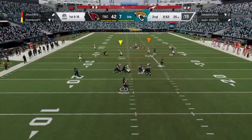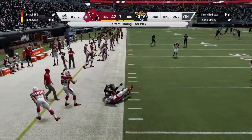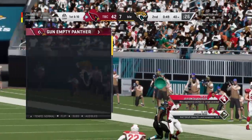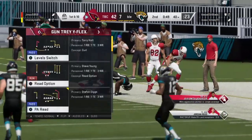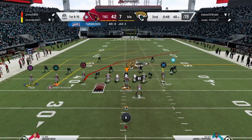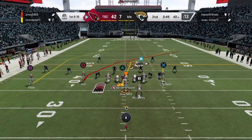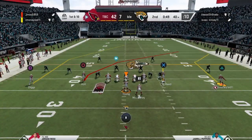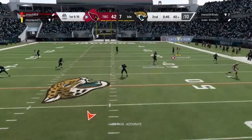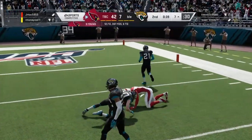Throw deep — Lattimore intercepts that. So we're back on offense with JuJu activated with double me. I definitely want to show you guys this — this is insane. I know he's going to motion to the far right to try and get his one on one. He's going to try and get his one on one here — we throw it up to JuJu, and of course he comes down with it. He's activated with double me.